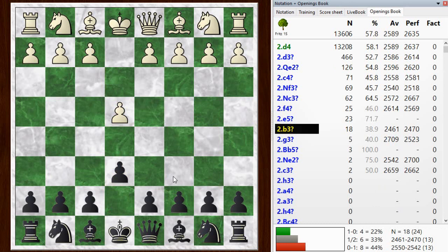Here he plays the very rare move B3 — the ninth choice in the opening database — and apparently it's known as the Horwitz attack. It's actually not in my copy of ECO, but that's what Alites called it.